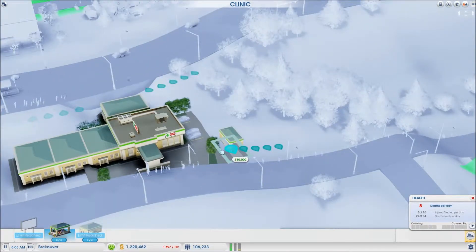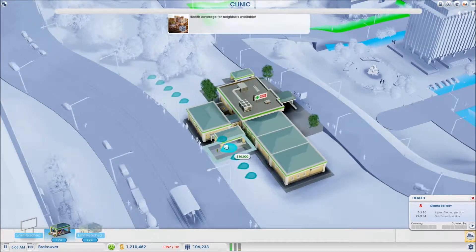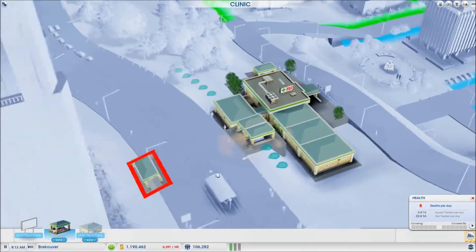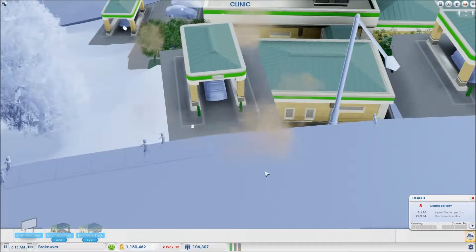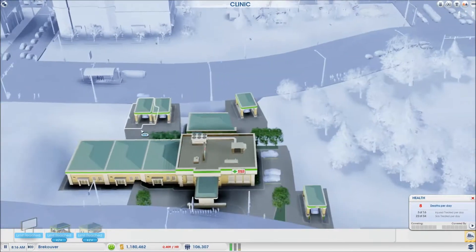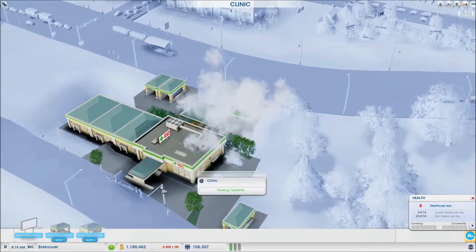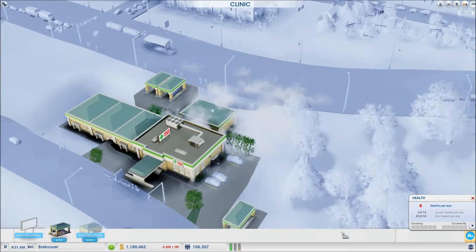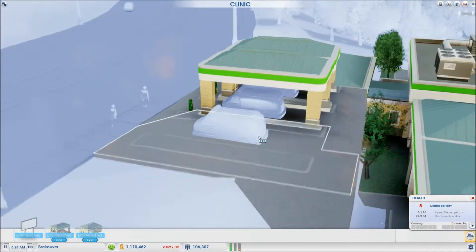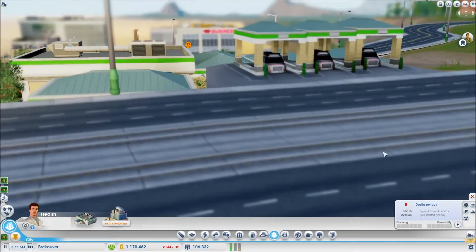We gotta get some ambulance bays. I can get ambulance bays on this side - that's right out on the road. I'm gonna do that. Oh, now I know why I didn't do this before - that looks so utterly weird. Let's get rid of that one. Can I get another one? Let's put it over there to make it look a little less weird.